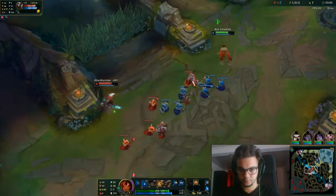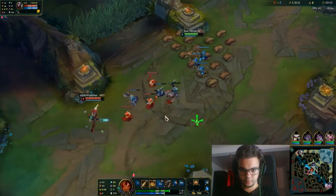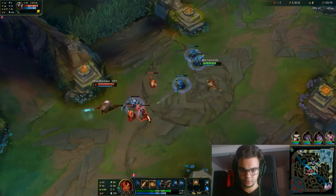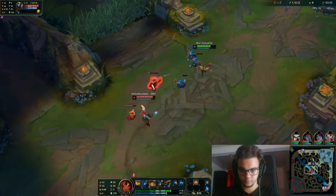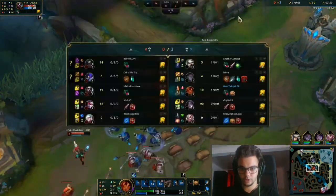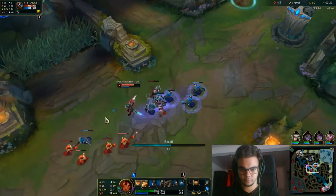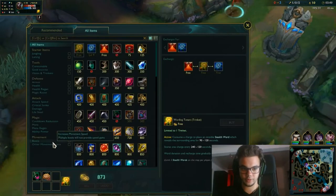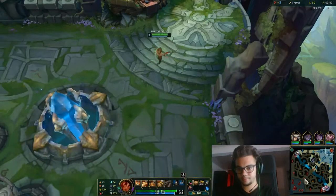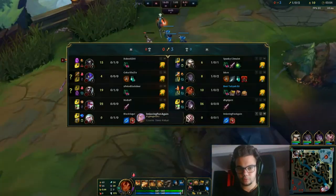Should have proc'd there. But yeah, we actually did a pretty good fight there. As you can see, he actually used one stack of Corrupting Potions, so it's good. We can recall now. I mean he wants that, so I'll give him that, especially since Kha'Zix is there. We're like 9 CS behind, but we don't mind that, do we?